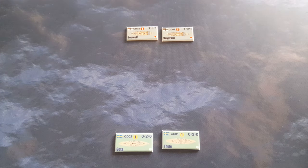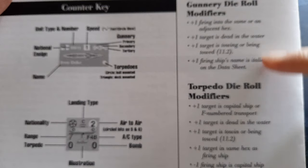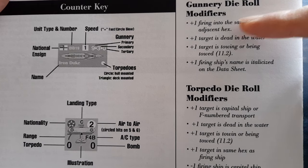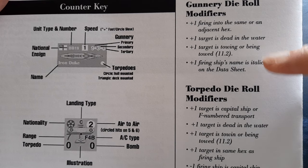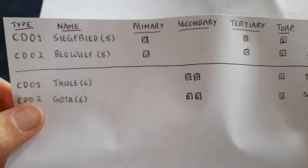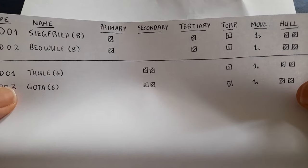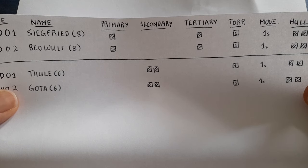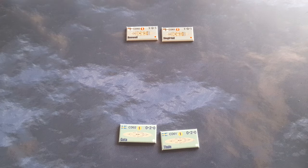At long range, primary and secondary weapons can target each other. Broadly speaking, you need a six to hit, subject to the modifiers shown here. In the basic game, you ignore anything that makes reference to a hex or substitute it for close range. So at long range there are no modifiers. The last modifier references italicized ship names on the vessel data sheets — some ship names are italicized, indicating elite gunnery crews. None of the ships in this scenario have italicized names, so they just get standard gunnery ratings.